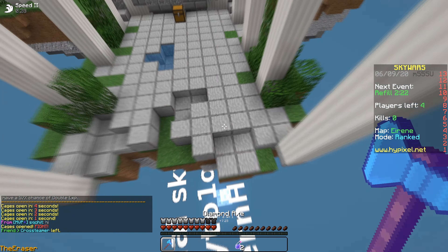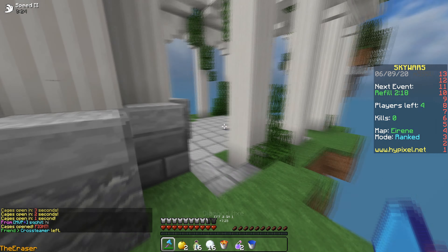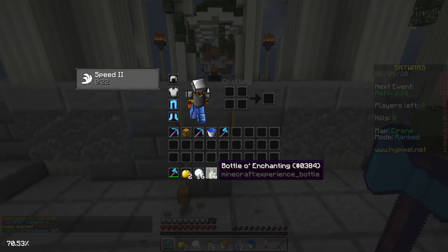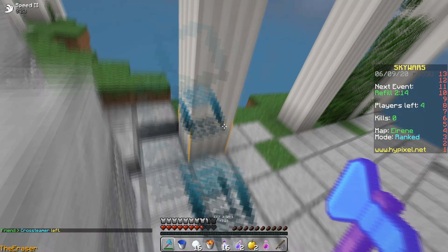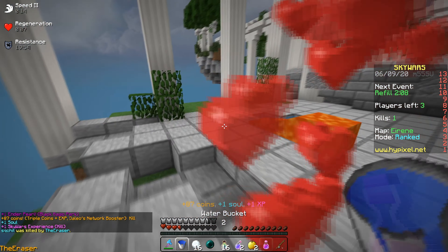Pro shot on this map — just speed and jump. If you jump soon enough then you won't take fall damage. Now I have an enderpearl in case I need to get out.